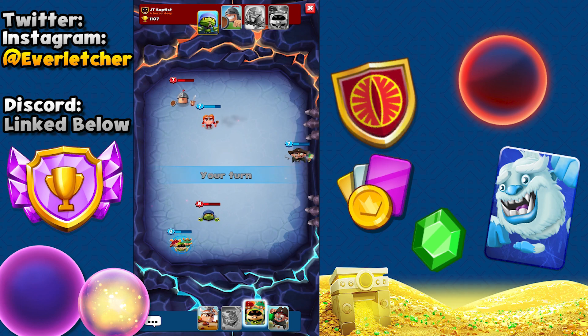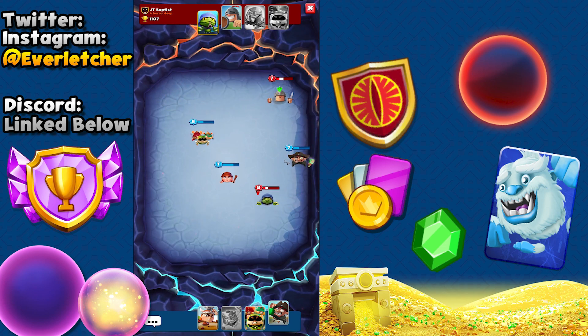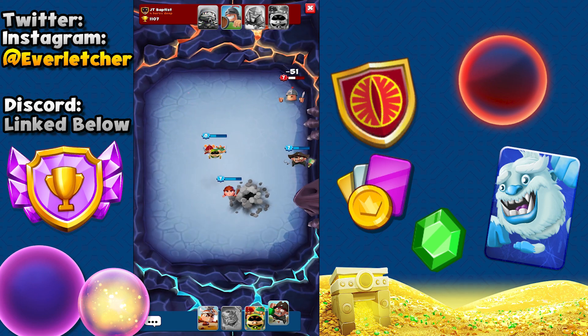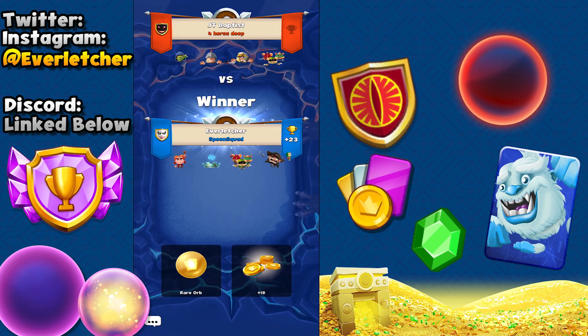The Pirate is kind of op just because he always heals himself, but he's not broken. Is that a double kill? Nope, but one of them is dead, and all we have left is the Knight — this is going to be a win! Let's throw him a good game — he surrendered! Easy win, 23 trophies plus a rare orb. Very thankful for that win.